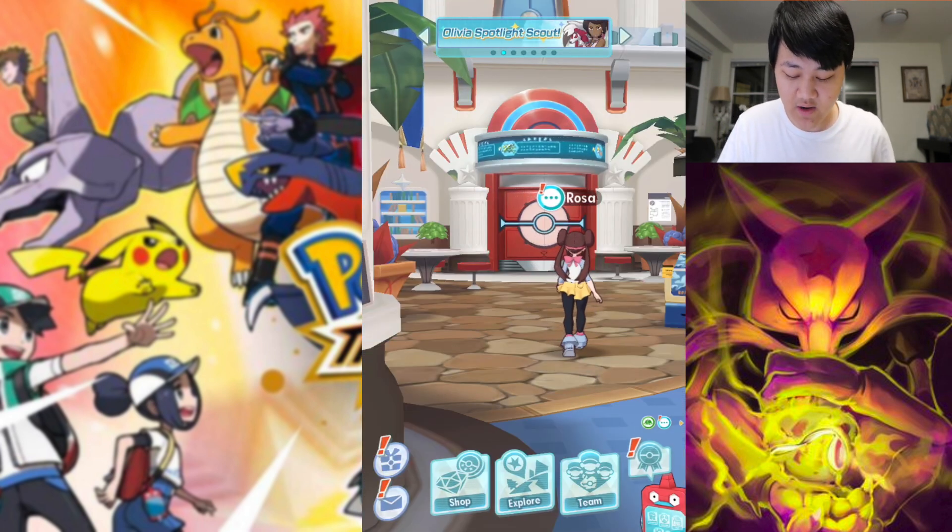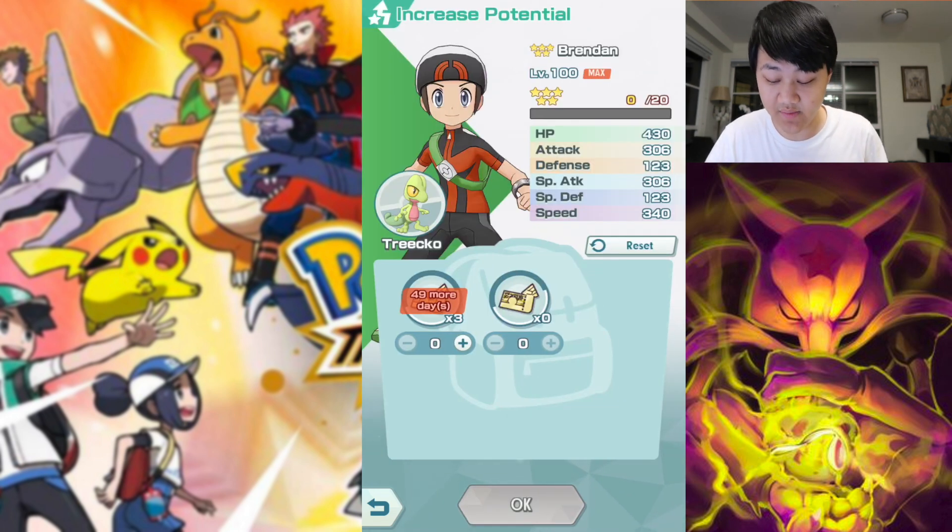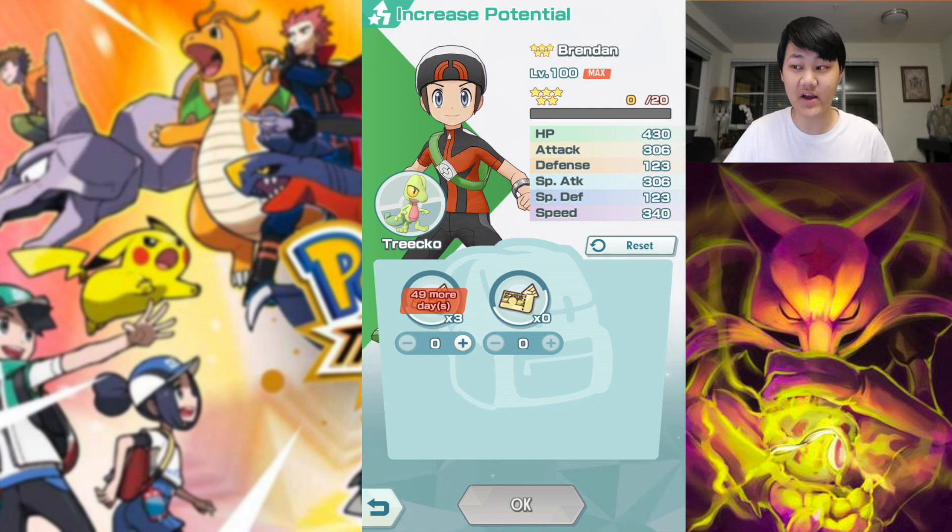Those power-ups can be used to increase potential for your sync pairs. The thing with these 5-star power-ups is they're limited to a certain number of days — there's only 49 days left on these. If you don't use them before 49 days, they'll disappear or become unusable, so you'd better use these while you still can.